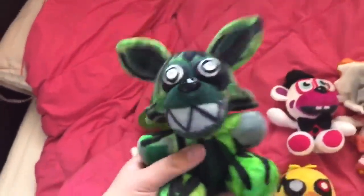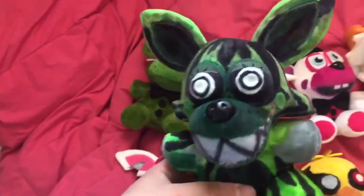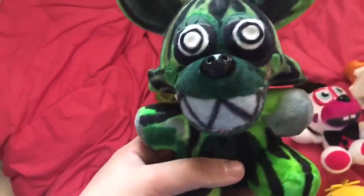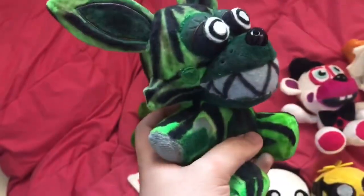I used a normal Funtime Foxy from Wave 1 — I didn't use a real Mangle plush, that'd be bad. I colored it green and added all the different colors. I didn't just do a solid green mainly because I was running out of green and I think the black looks good, makes it look like a phantom. I did forget to put lips on it though, so I'll put some green lips on that.